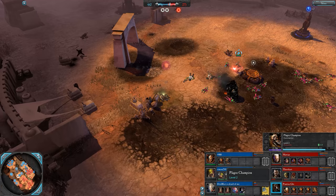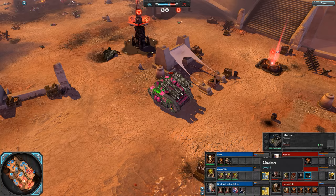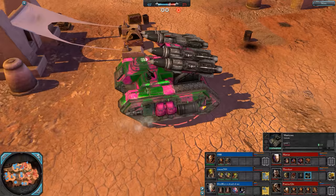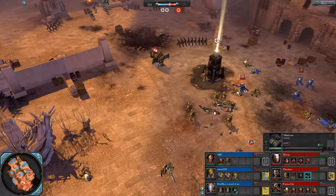The Plague Champion is down — he's level 2. Manticore Strike, just on the Chaos Sorcerer. Really didn't want him capping this. This is the Manticore — powerful artillery piece, you have to manually target each shot, has a big cooldown, but when it hits it really hits.